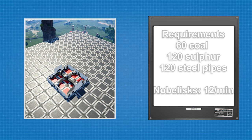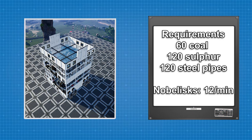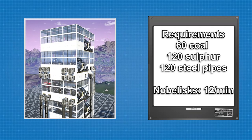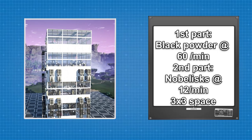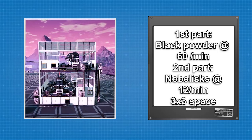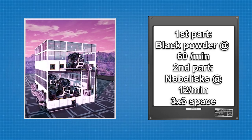The factory in question will require 60 coal, 120 sulfur, and 120 steel pipes. The explosives are produced at the rate of 12 per minute. There are two parts to this design: the first part will be the factory for the black powder, and the second part will be for the nobelisks. Both factories take a 3x3 space.